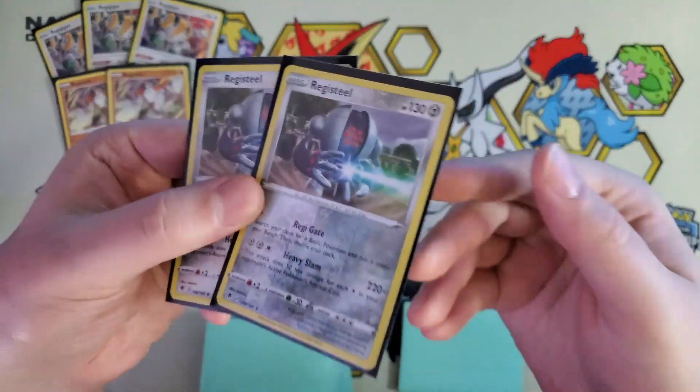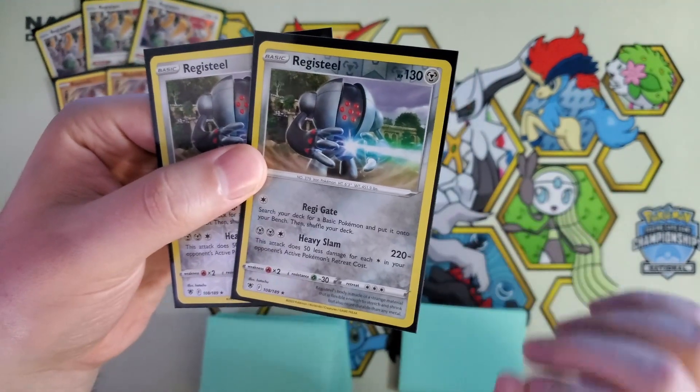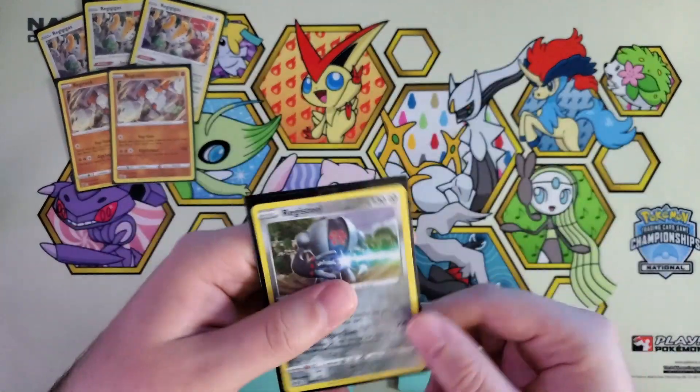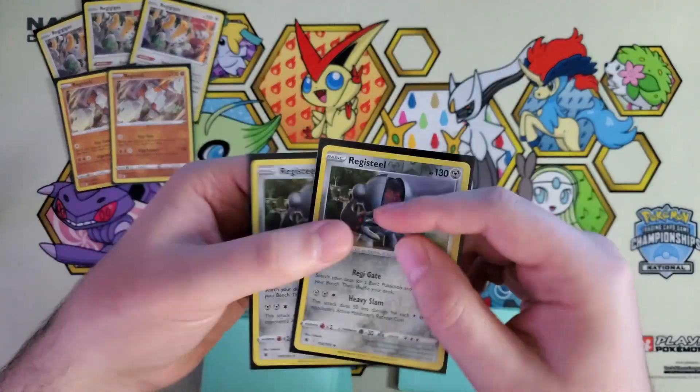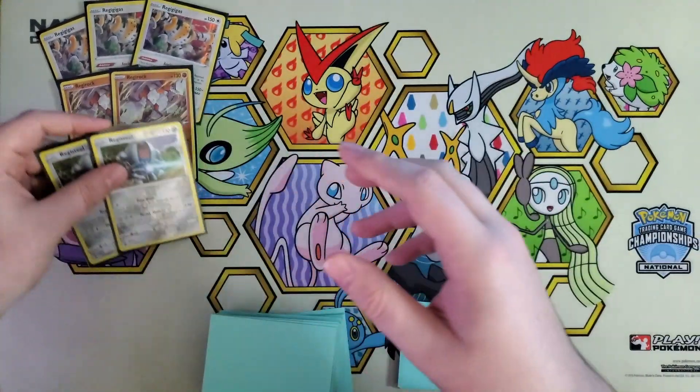We've got Registeel, 130 HP, metal type. You've got Heavy Slam for two metal and a colorless — it is 220 minus 50 for every retreat cost. But ultimately in some matchups, some things have free retreats, so you can hit them for 220. Pretty easy.